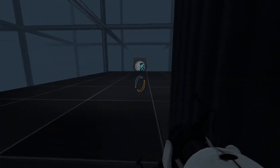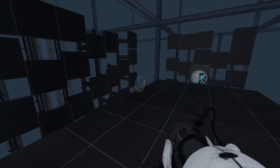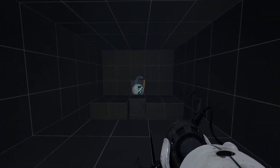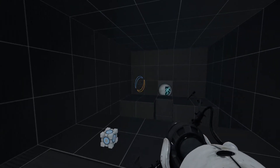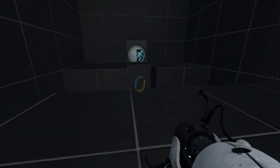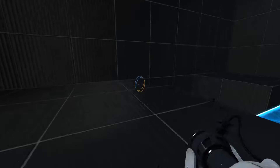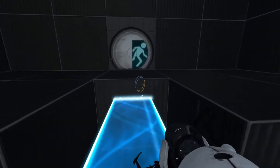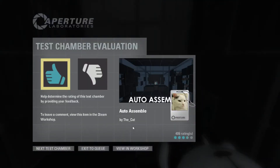I think I know why this is one of the most popular maps on the Portal 2 Workshop — because if we step into this rather empty-looking plain here... something magical happens. A whole test chamber built before our very eyes. Something just moved. We have an empty pit; there's no threat down there. We can just activate this light bridge, and I think that might be the end. Yep. And that was auto-assembled by The Cat. So let's go to another one, then.